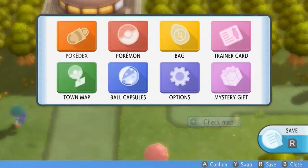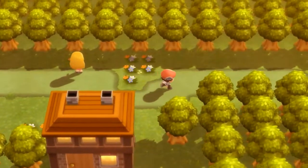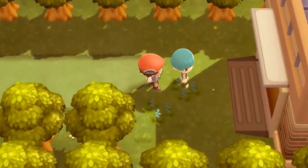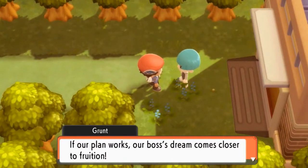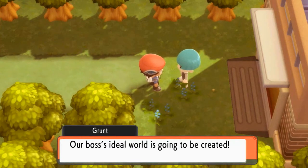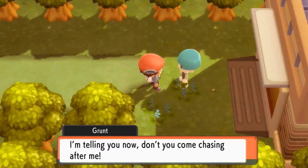The mission says go chase the grunt, so now we're going into unfamiliar territory because we went the other way before. He says 'Persistent pest — if our plan works, our boss's dream comes closer to fruition. Our boss's ideal world is going to be created, so I'm not going to waste my time on nobody like you. Don't come chasing after me.'